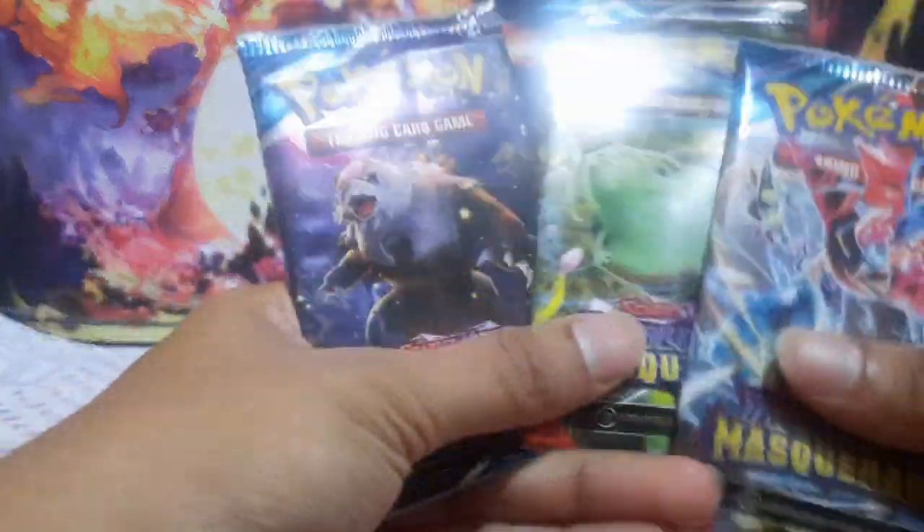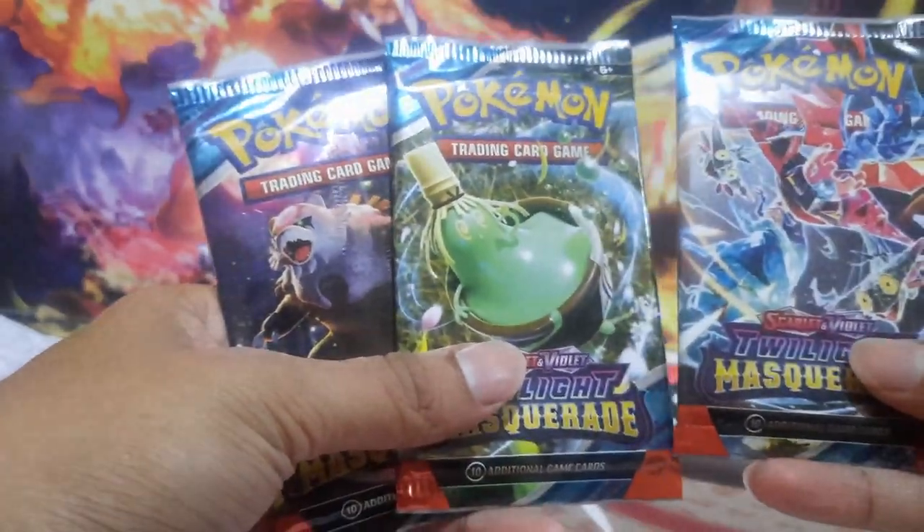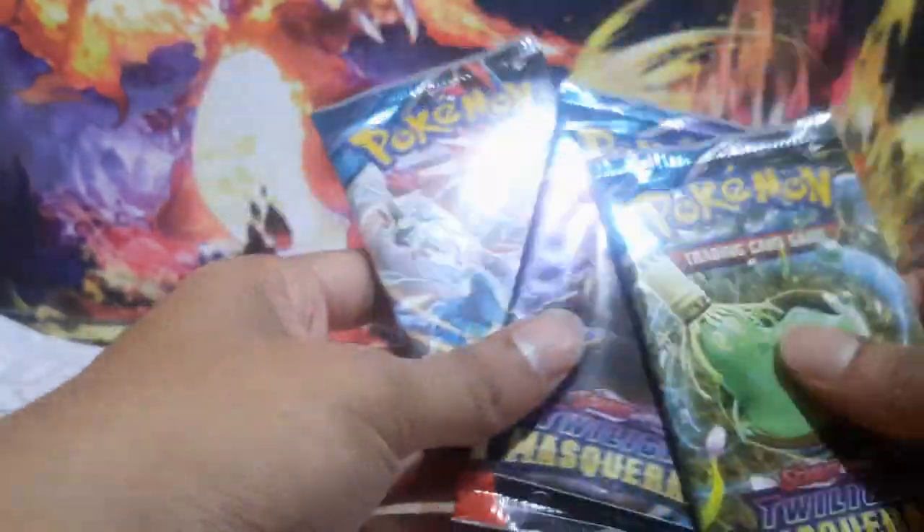So we have Blood Moon Esaluna, Sinesha, and Dragapult. Let's leave the Dragapult for last — let's do Sinesha first followed by the Blood Moon.